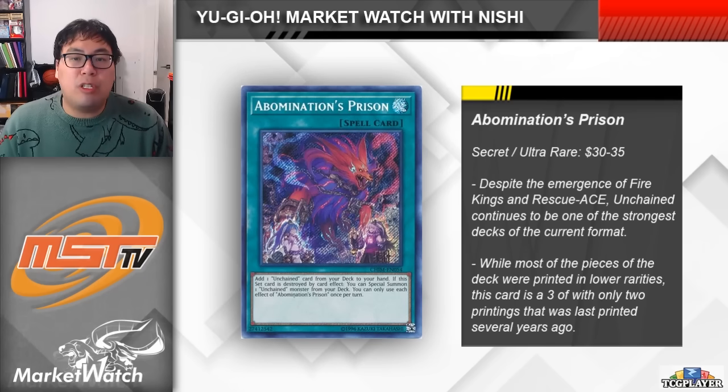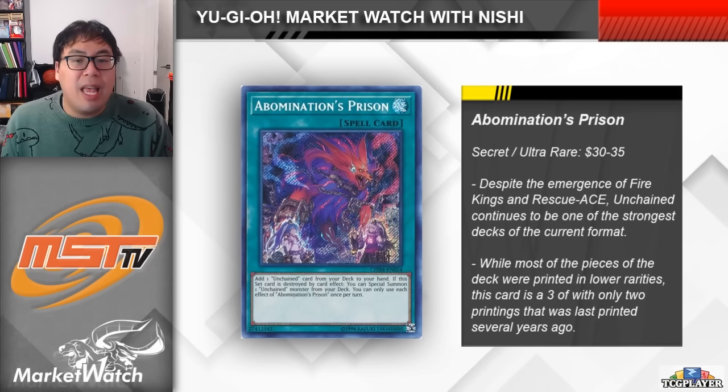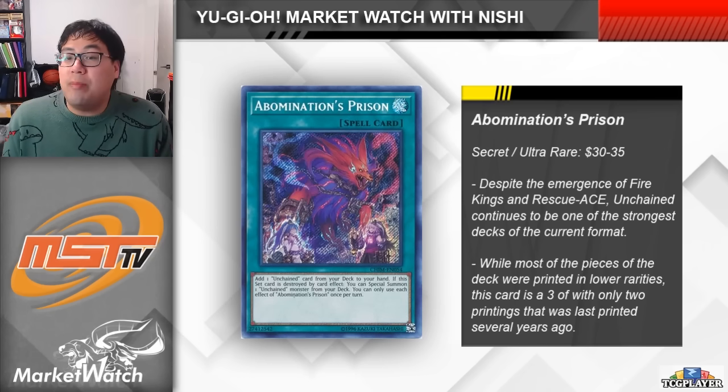Abomination's Prison is an absurd card for the strategy. Not only does it search for any Unchained card — not just monsters — on activation, but it doubles as a pop target, summoning an Unchained monster from the deck when it is set and destroyed, and you can use each effect once per turn. Looking at the deck as a whole, the Unchained strategy is a mostly pretty cheap one. Cards like Shirvara, Shyama, and Aruha are all printed in lower rarities that are very easily accessible, and even Yama from Duelist Nexus was only an ultra rare. However, given that those Tins came out almost three years ago and Abomination's Prison is a three-of for all Unchained decks, it has gotten pretty expensive and is still that one big obstacle stopping casual players from making the deck.